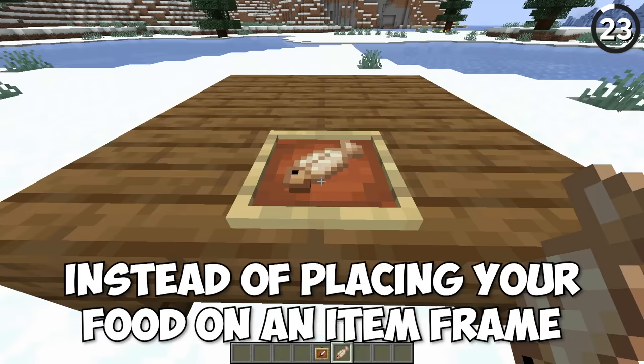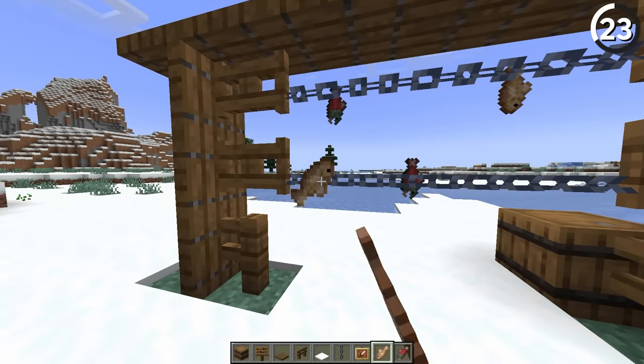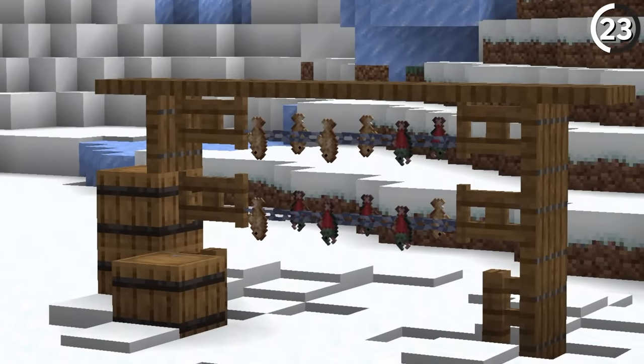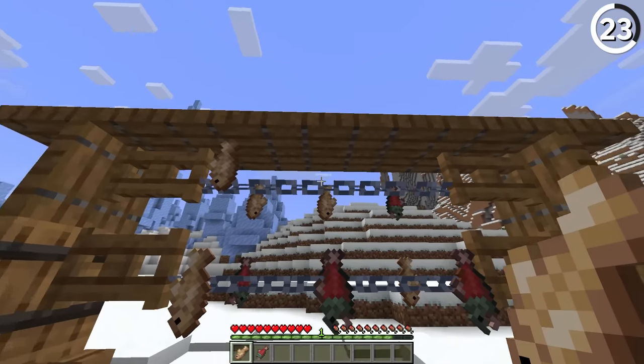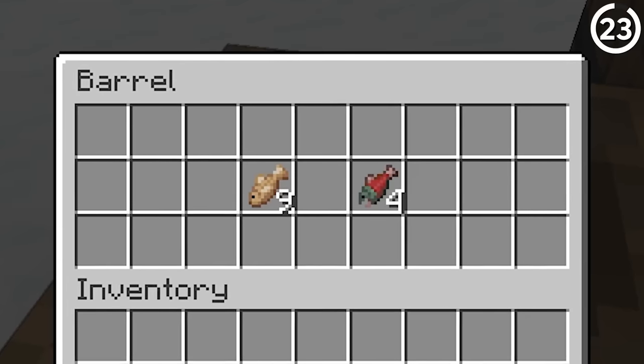Instead of placing your food in an item frame, place it on a rack — or rather, on an invisible item frame on top of that rack. This gives us the cool effect of drying out fish after we caught them. It's a bit of extra effort, but it looks a lot better than just placing them inside a barrel after you catch them. A worthwhile trade-off.